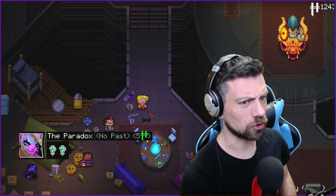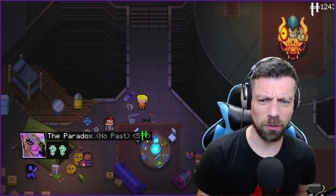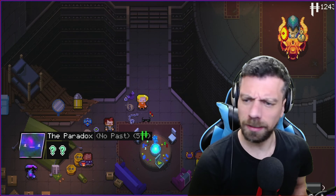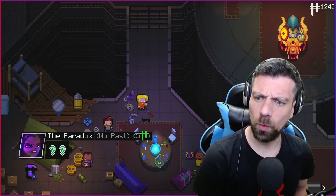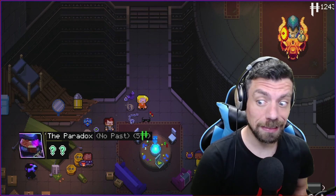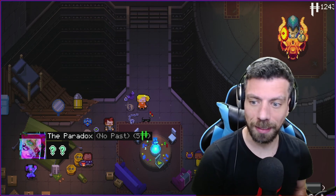Honestly, I don't see myself unlocking the Robot because it requires some other things to do and I don't feel like it. We also have to do the actual true ending to the game, which is killing the Lich with the Gunslinger. In order to unlock the Gunslinger, we must do a full run with the Paradox and kill the Lich, because the Paradox has no past.